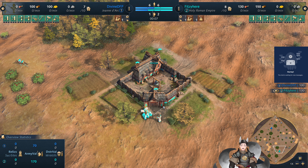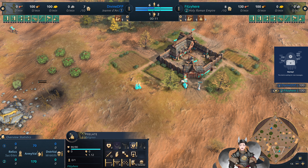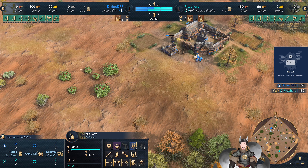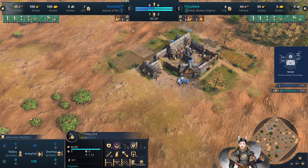Greetings everyone, AnneGrade here with another Age of Pirates 4 replay. Spawning on the bottom right side as the Cyan Holy Roman Empire, we have Fitzy here. Spawning on the top left side as the blue Jean d'Arc, we have Divine DFB.